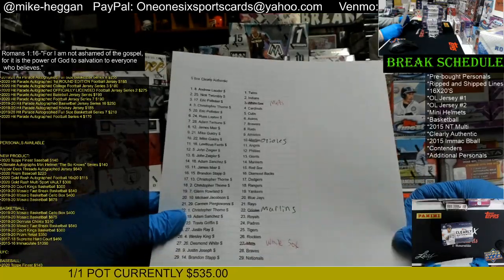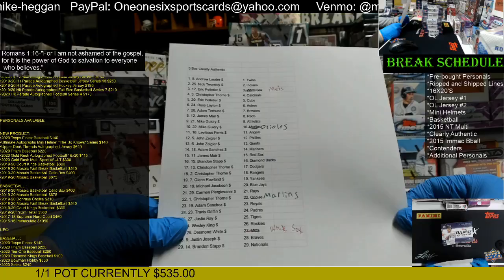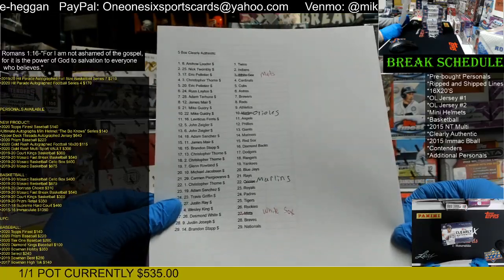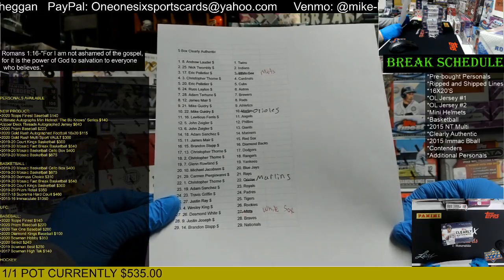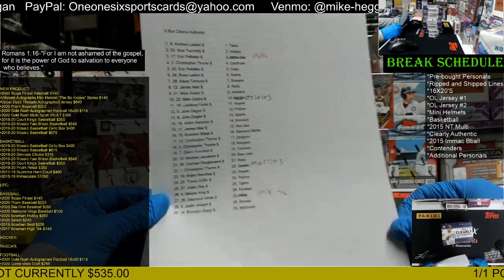Leviticus is the Angels. John is the Phillies and Giants. Adam is the Mariners. James is the Red Sox. Brandon is the D-backs. Christopher is the Dodgers and Rangers. Glenn is the Yankees. Michael is the Blue Jays. Carmen is the Rays. Christopher is the Marlins. Adam is the Royals. Travis is the Padres. Justin is the Tigers. Wesley is the Rockies. Edmund is the White Sox. Justin is the Braves. And Brandon is the Nationals.